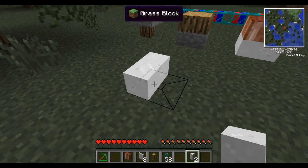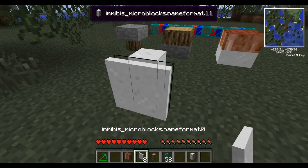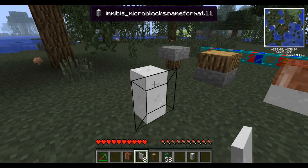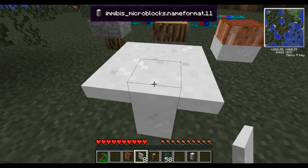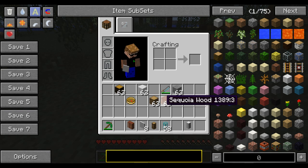These are imibus micro blocks. We will try and represent the same thing using some imibus blocks. You will see here I cannot - I have to place it on top. I cannot place it inside the block.